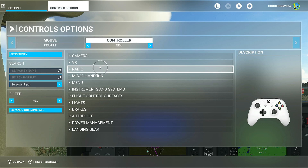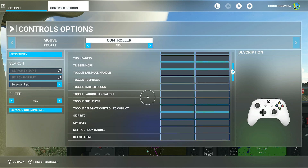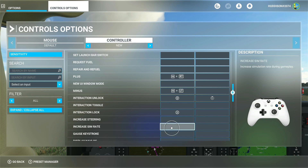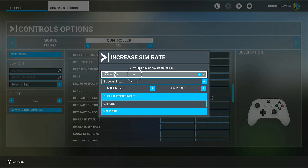Make sure the filter is on 'all' showing every possible setup, button combinations, and mappings you're able to do. Go to miscellaneous and scroll down the list with your right analog stick. You've got 'sim rate' here — that's not the one we want. Keep going down; we want the first word to be 'increase.' There it is — increase sim rate. I'm going to set a couple of buttons not set up by default. I'm using the right bumper. You've got two bumper buttons and two trigger buttons. Right bumper in combination with D-pad up to increase sim rate. Click in that box, start scanning, press A, then right bumper and D-pad up — that's registered.